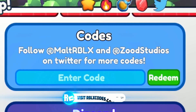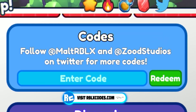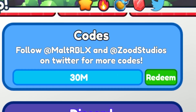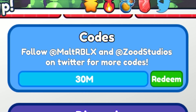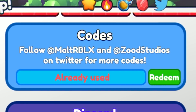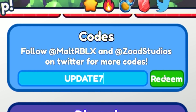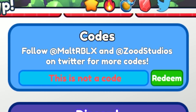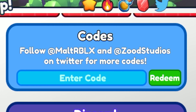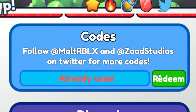Next we have the code '30M' — redeem that now. When redeeming these codes, make sure you put in the capitals like me or they may not work. Moving on, redeem the code 'update7' which gives you some boosts. Then we have the code '25M', and for our final code today, redeem the code 'dungeons' which also gives you some boosts.